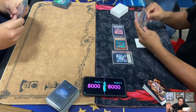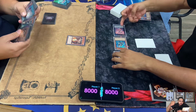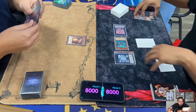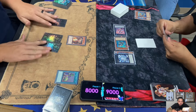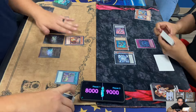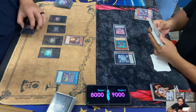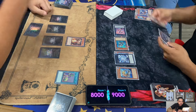Lowe's XYZ summons Bahamut Shark - you need two level four Water Monsters. You can detach one material to special summon a rank 3 or lower Water XYZ monster from your Extra Deck. Elden summons Mermaleo. These two are getting close to time so they're playing kind of fast. During the end phase, Abyss Sphere targets Bahamut Shark. Abyss Fear destroys Abyssland, and since it was destroyed, it's going to special summon a third Abyss Pike from Lowe's deck.